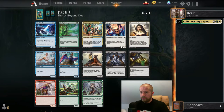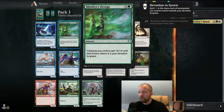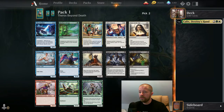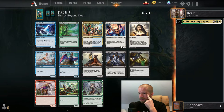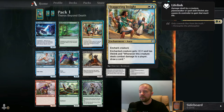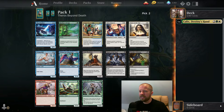Pack 1 Pick 2 — we've got a Shoal Kraken in blue, Cloth is Design gives all creatures plus X plus X where X is your devotion to green, that's a six-drop though. Staggering Insight is obviously a phenomenal card. Omen of the Sun is one of the better omens, Witness of Tomorrows is quite good, Vexing Gull is quite good. Maybe I take the Vexing Gull... but Staggering Insight is probably better. And Cloth is Design could be a phenomenal finisher in a stompy deck, but I'm just going to take the Staggering Insight.